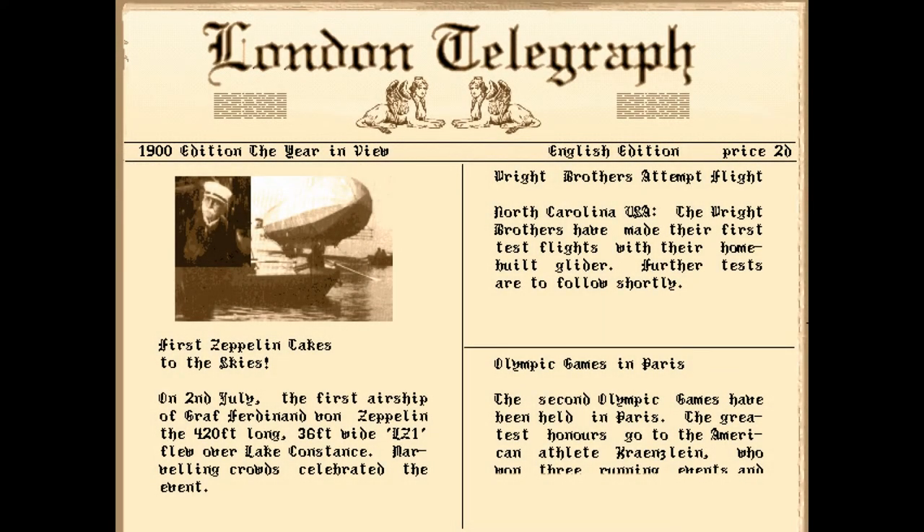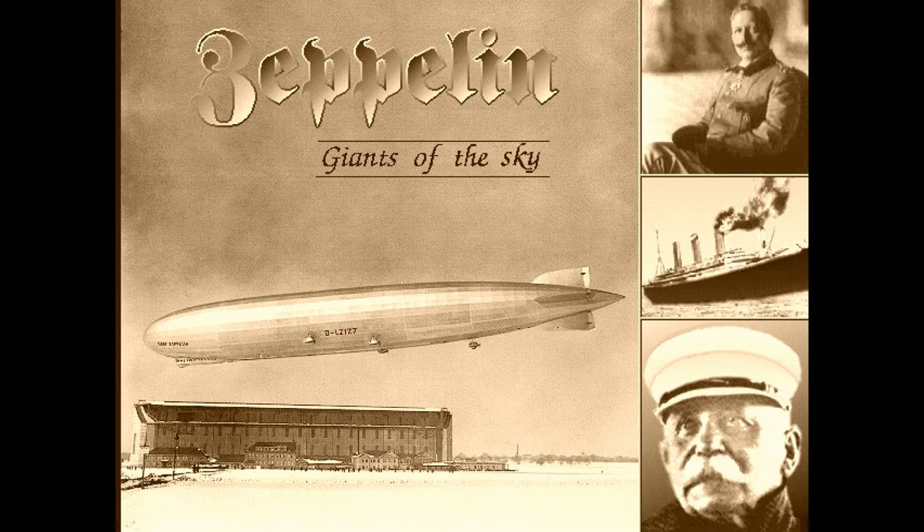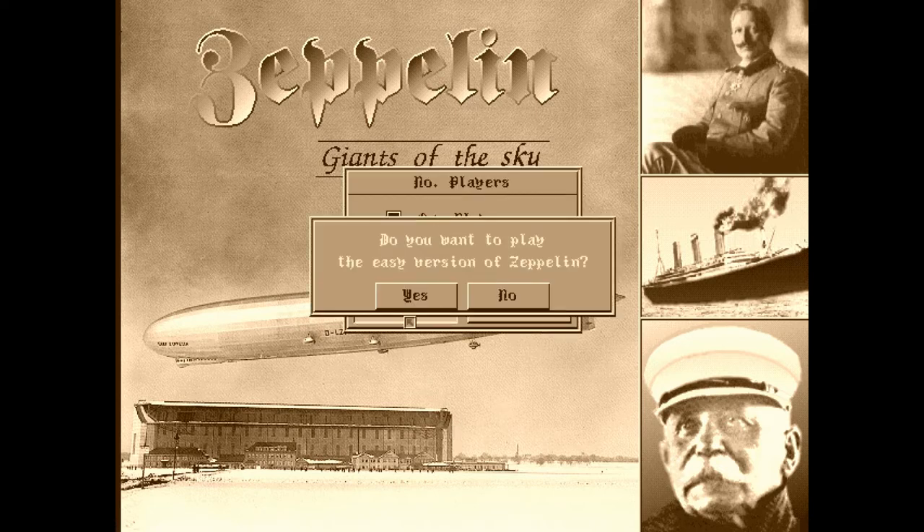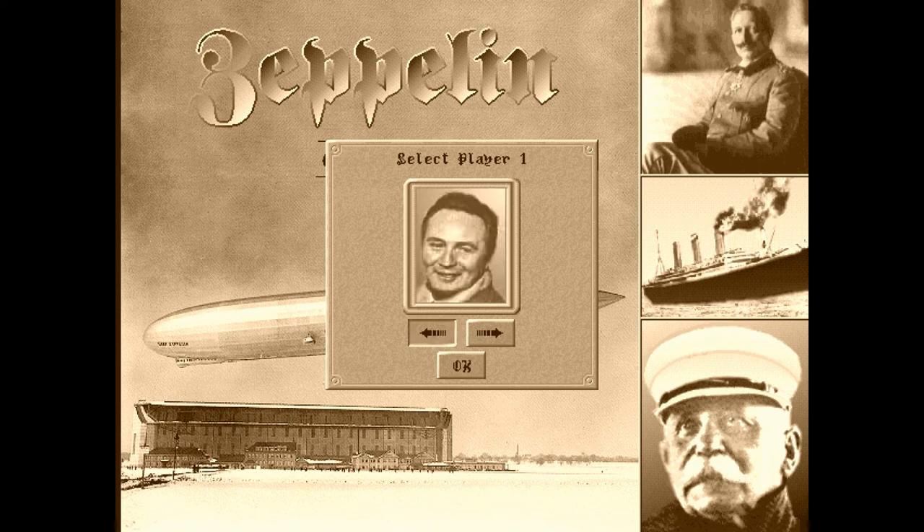Imagine you're in the early 1900s. Humanity has stayed on the ground for thousands of years but now starts to conquer the skies. Giant airships are flying over your head and you're following them with your eyes as you imagine the distant places they might be headed to. Welcome to the historical business simulation Zeppelin from 1994, where you manage your own airship company and take to the skies.